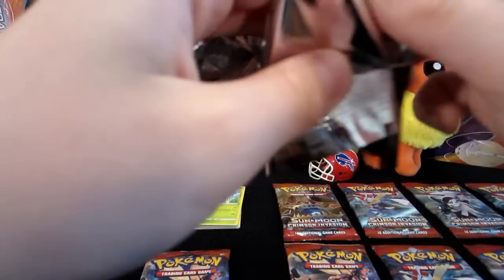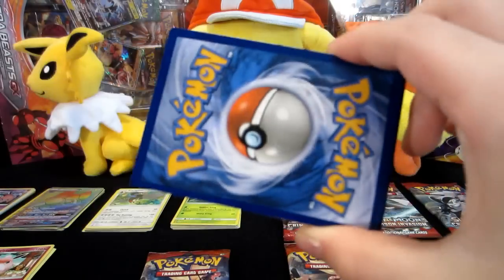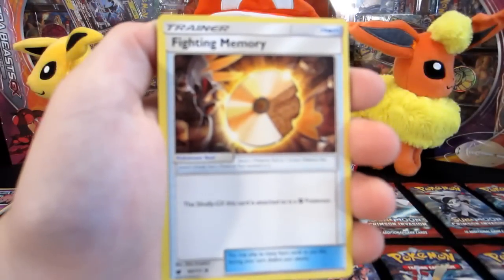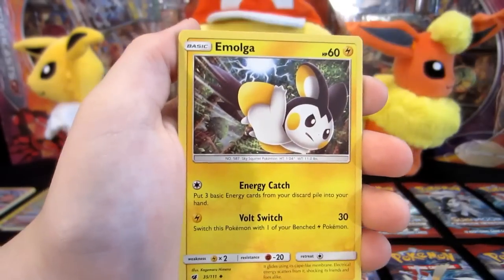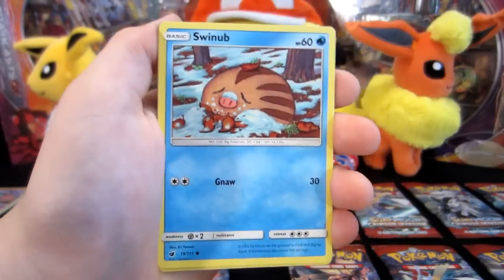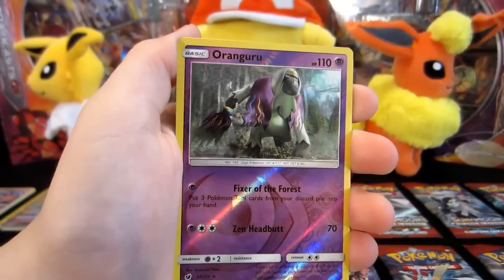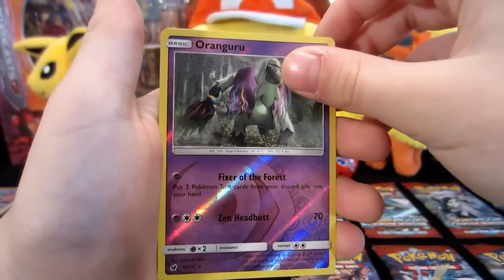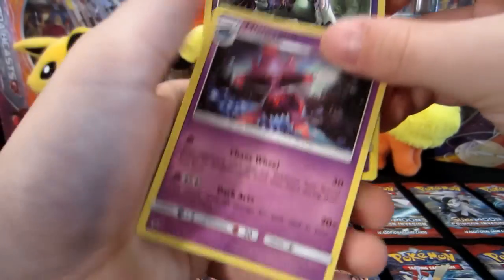Here we go, next pack. Don't forget folks, we're going to do a recap of what we both pulled at the end and everything is going to be on one channel. This is a regular rare — an Araquanid. That's another Reverse Holo Rare, and a regular rare Mismagius. Got to pronounce that one slow — I'm sure we slandered some names.